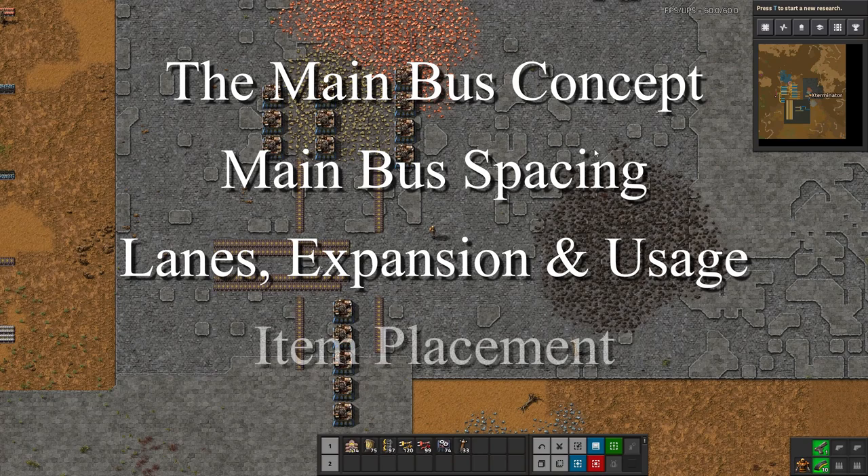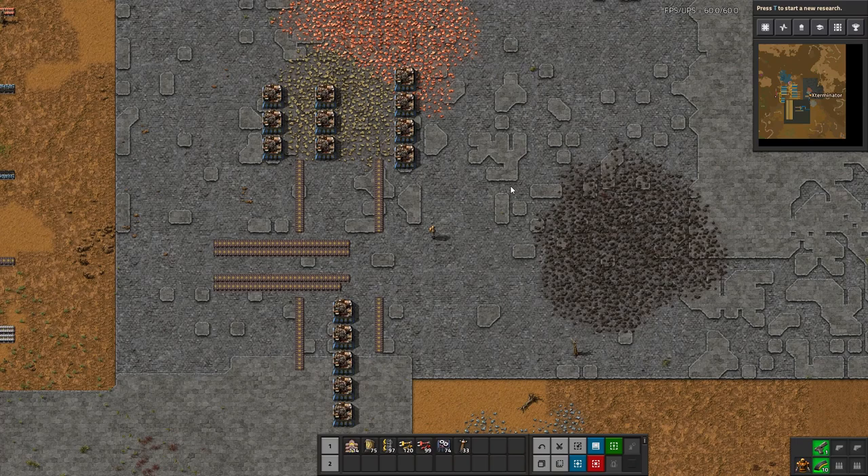And lastly, having your highest-use resources closest to their consumers. So we're going to cover each of these in depth. Let's hop right into it and start with the main bus concept. You may see the term 'main bus' thrown around a lot in the Factorio community.